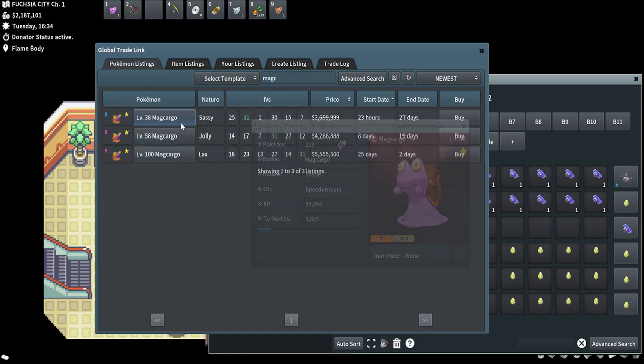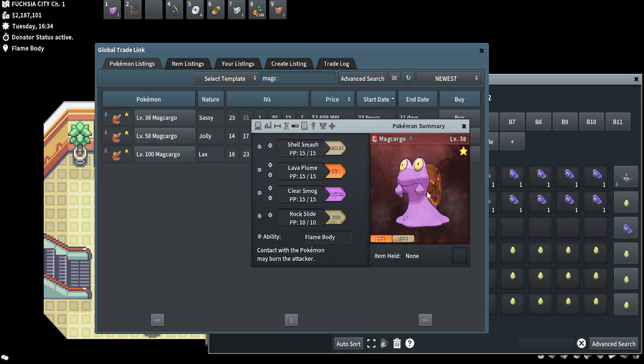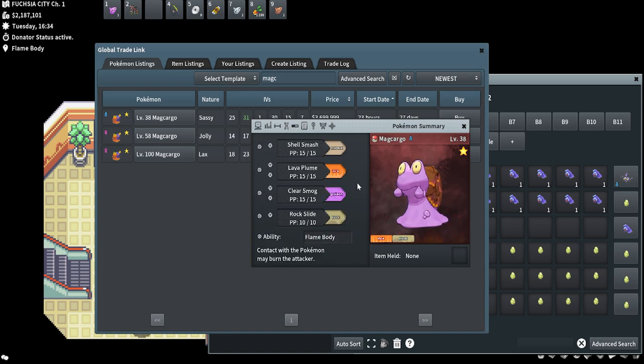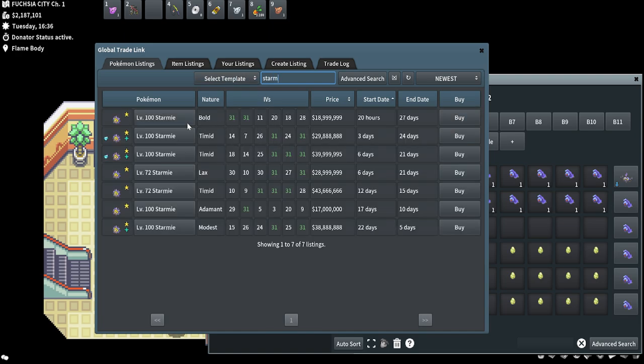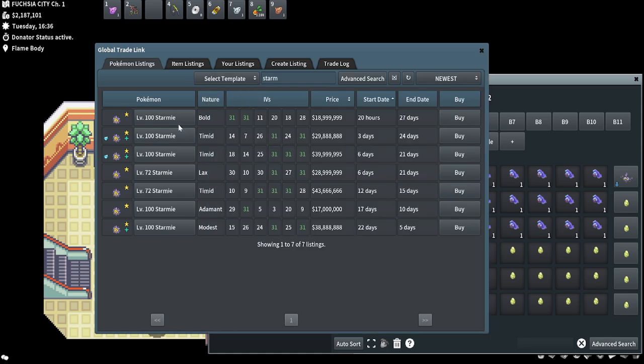Magcargo is another one with Flame Body - it's actually a pretty cool shiny too, and it's not super hard to get. You can get Magcargo or Slugma in the wild. It's not the most useful thing in the world but it is a cool looking shiny, going for like 3.7 million. It's not like you're gonna sell your OT shiny, come on. There are also shinies with the ability Illuminate, like a Starmie or Staryu.